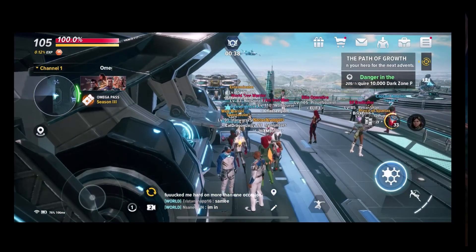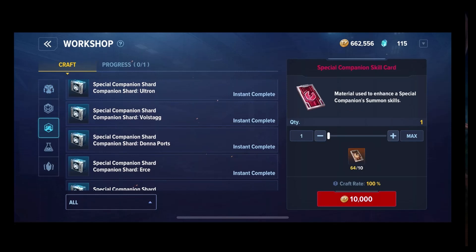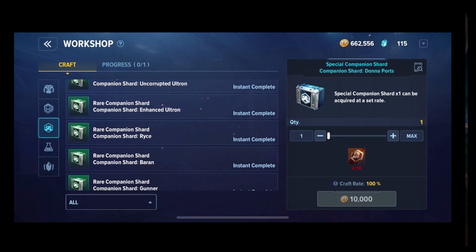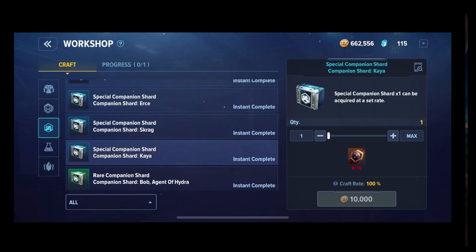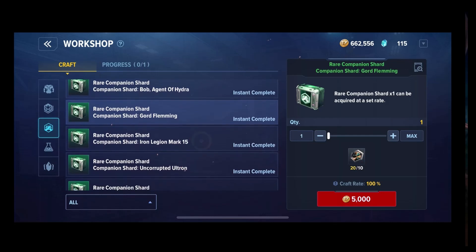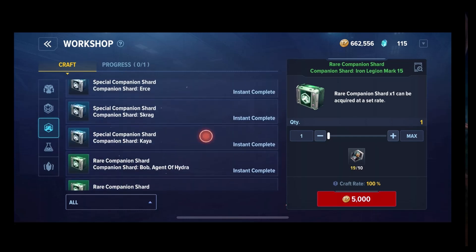Another negative about the system — it's not free-to-play friendly at all. Whales when they first tried to come into this thought you could grind for the shards. But once the update came out and they had a day to play around with it, they realized this whole thing is a scam. Maybe if you want to get a rare one you'll be fine using common ones, but the conversion is very trash and it's very, very RNG.